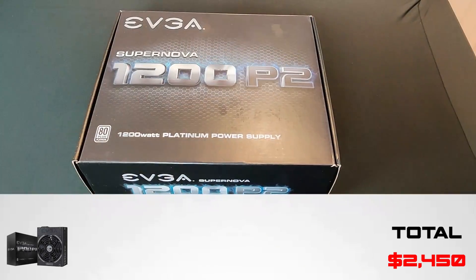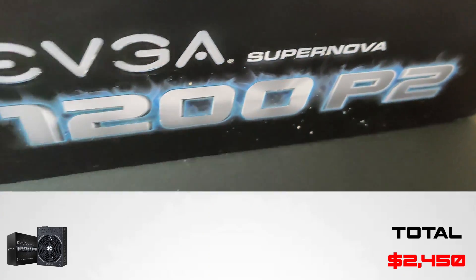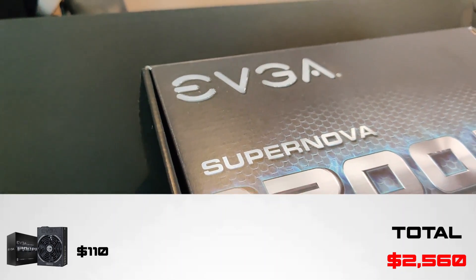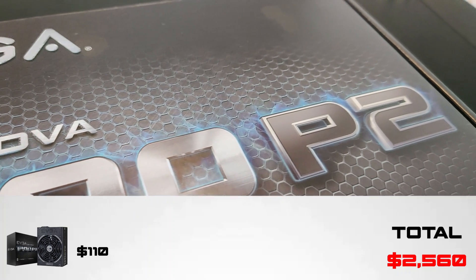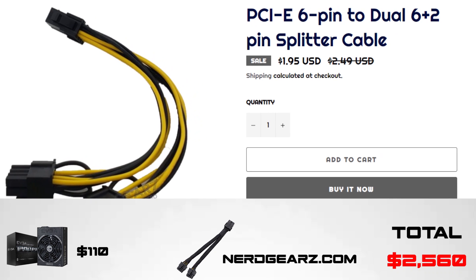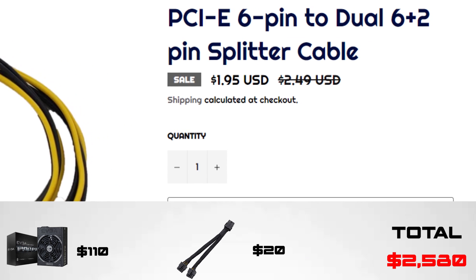He releases a video every day with great content. Now for the PSU, it was the hardest part to get since prices have gotten pretty high. We are extremely lucky because one of our Discord members, Eric, was kind enough to sell us a P2 1200W PSU for only $110 US. These usually cost almost $300 new, so that saved us a good amount. We also have splitters from nerdgears.com at only $2 per splitter, and since we are using nine of them we round the cost to $20 for the splitters.